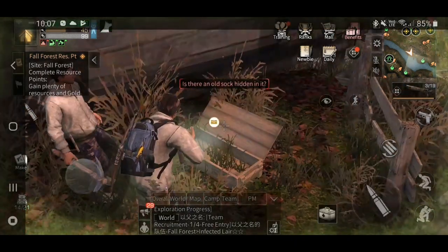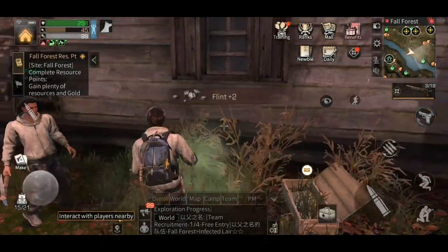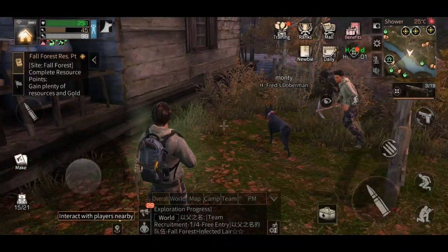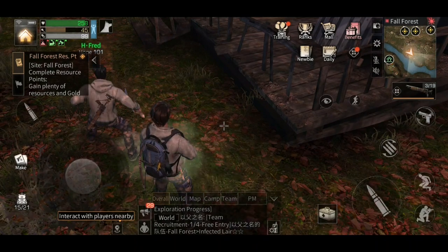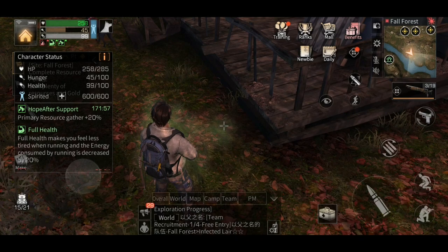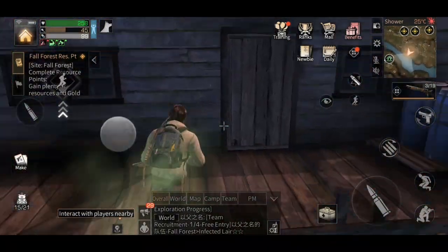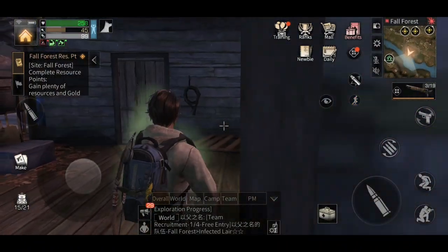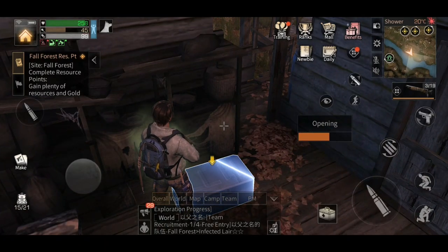This guy just comes out of nowhere — let's just pick these things up. Somehow I've got a green mist around me — I don't know what that's all about. I think I stink, yeah. Probably not a good thing but we'll roll with it. Any enemies? Nope. Okay so this is one of the chests I have to find.